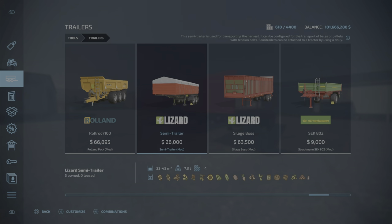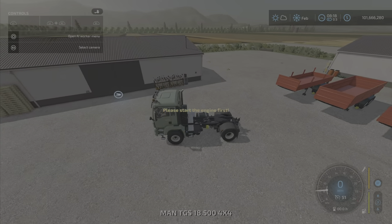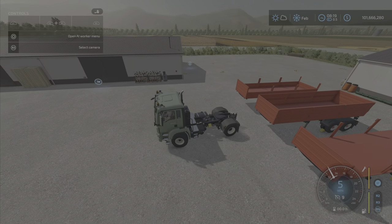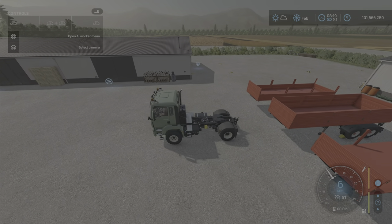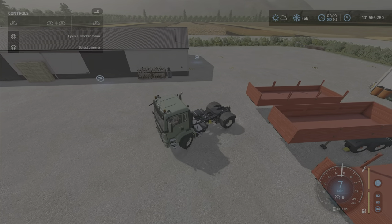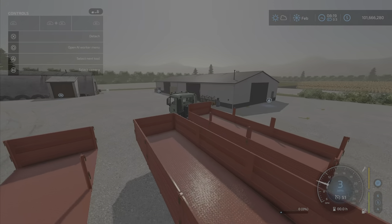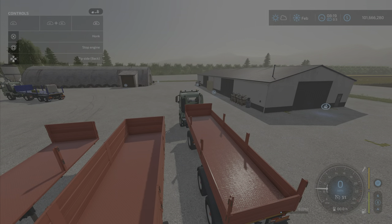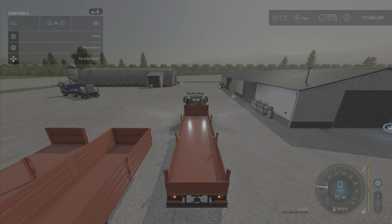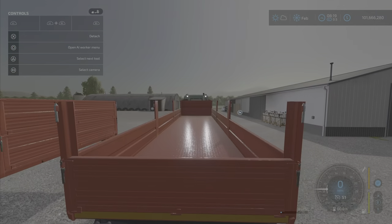We have a very simple basic trailer, very nice. We'll hook one up here and get into the one that I don't have elsewhere. Do we have straps? No, we don't have straps on the standard, but we do have lights of course, and signals. No beacons.